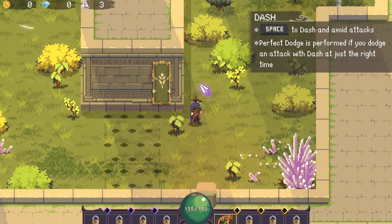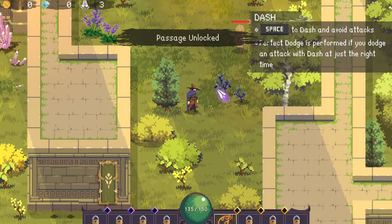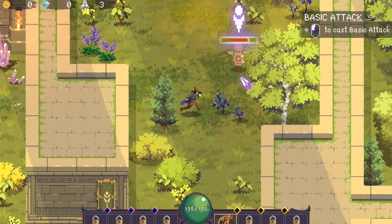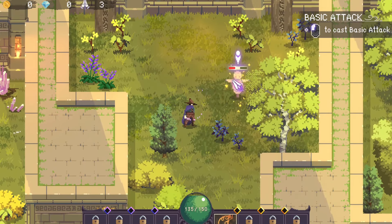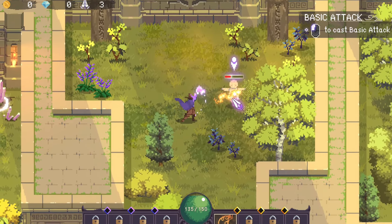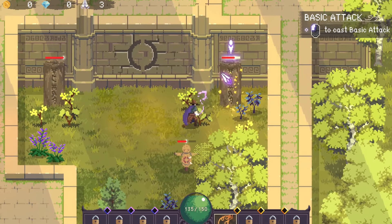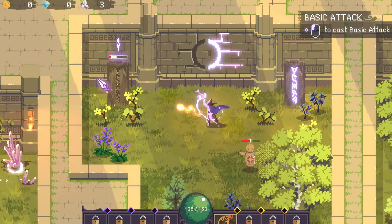Managed to get past that without getting hit, so that's good. Like, comment, and subscribe if you want to see more of these kinds of shenanigans from me. Basic attack is left mouse button, and so far the basic attack is just a fireball to the face — I can get behind that.